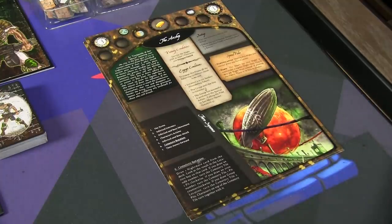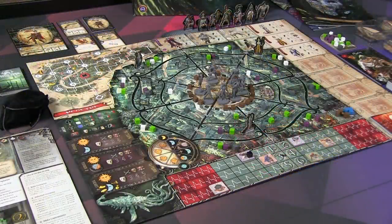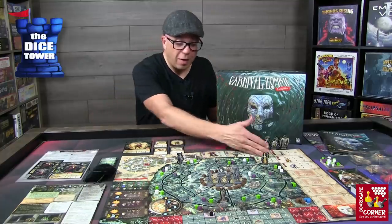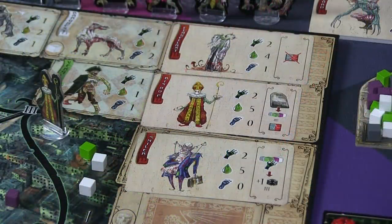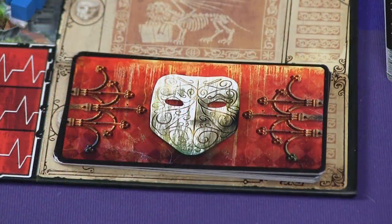You have the overall map area where you'll be defending, trying to escape, and destroying as many of the undead or creatures that come out. All the different types of creatures and their stats are printed on the board, along with slots for all your bosses, the day and night cycle, and the terror track at the bottom.